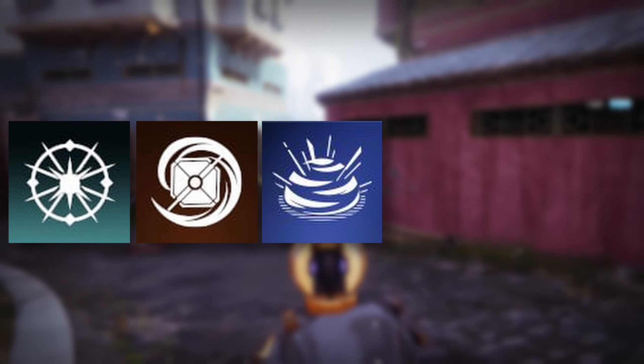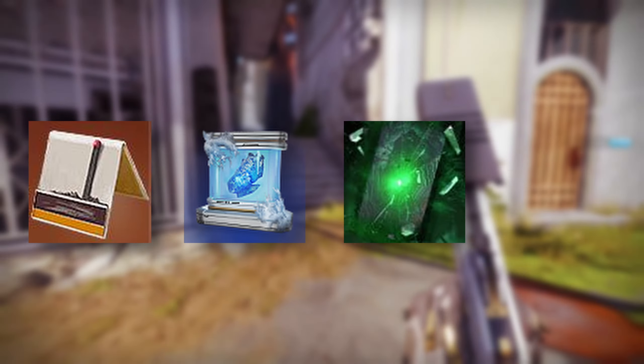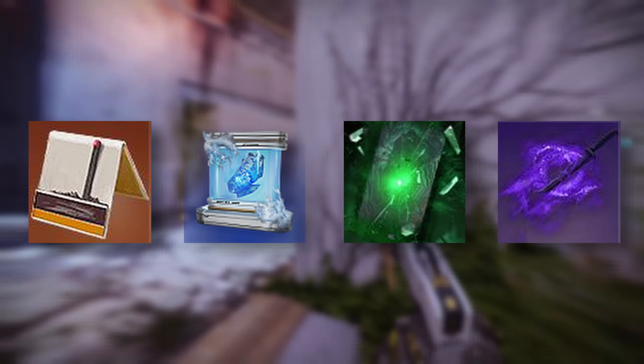For the grenades we're going to have Arc Bolt Grenade, Swarm Grenade, Dustfield Grenade, Grapple, and Magnetic Grenade. For the aspects, we have a new one coming in for Arc called Ascension, then we have Gunpowder Gamble, Winter's Shroud, Threaded Specter, and Stylus Executioner.